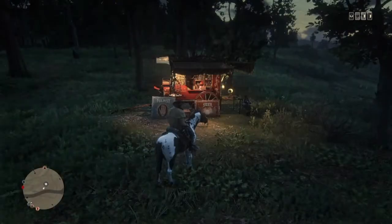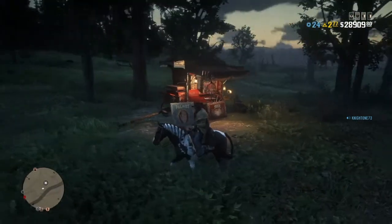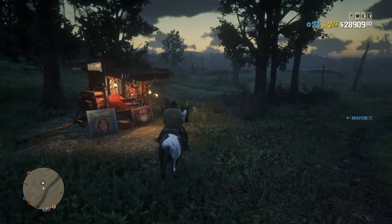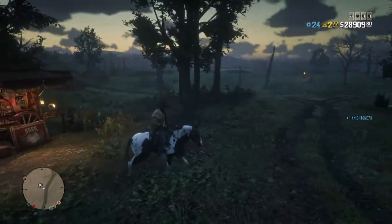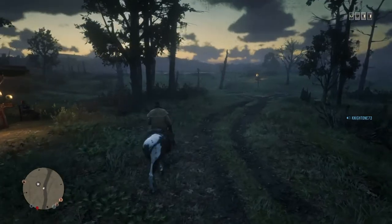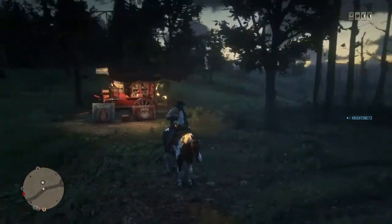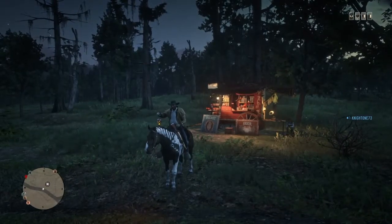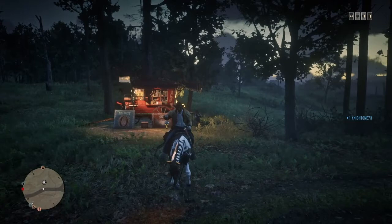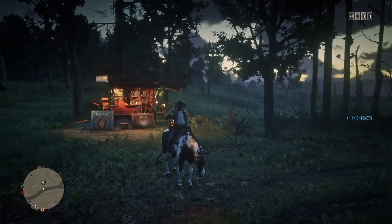I also just want to bring up: make sure you have your Halloween pass unlocked all the way before November 22nd, because the Halloween pass is coming to an end really soon — November 22nd is the final day. So make sure you get all your stuff, including the skull lantern, which is really cool. As you can see, there's mine — it's really cool. You get this from the fence, so once you unlock it, go to the fence and pick up the lantern. Best investment — pretty cool.